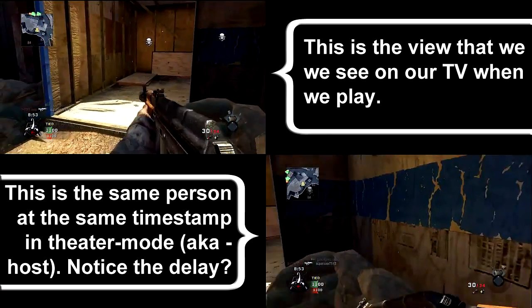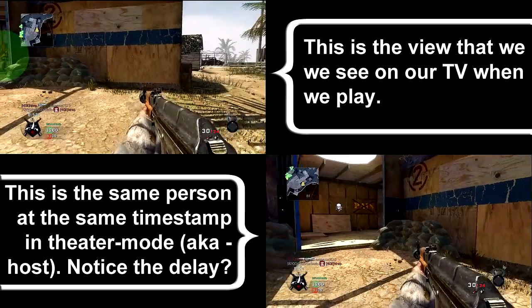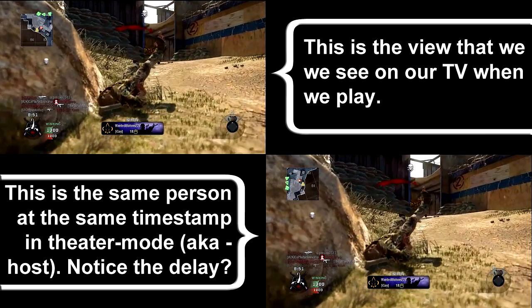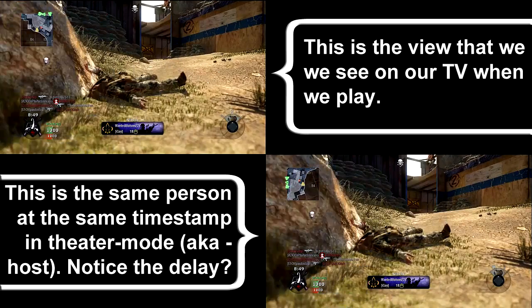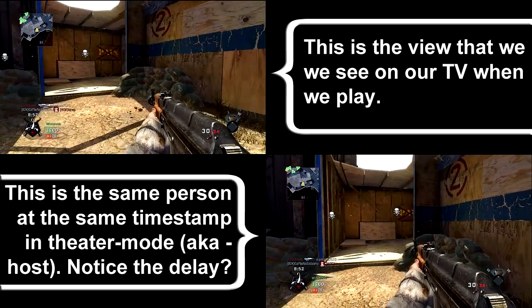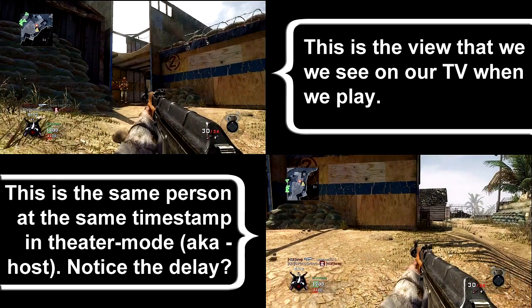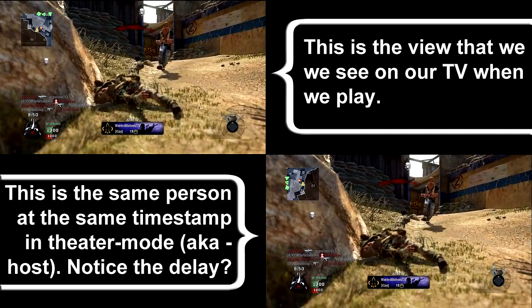Here's something else I wanted you guys to see. In this one, I kind of know he's around me and I can see him right there at the corner of my screen. But by the time I see him, I'm already dead on the host side — I didn't even get a chance to get my view around, and there was no chance for the bullets to actually have hit before I was dead. Here's the same one again just so you guys can see it. You're going to notice that I die on both screens at the exact same time — so these are synced. I'm dead. On the bottom right you kind of see the grass first, but that's normal for theater mode.